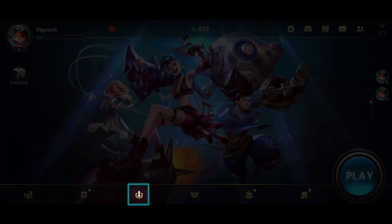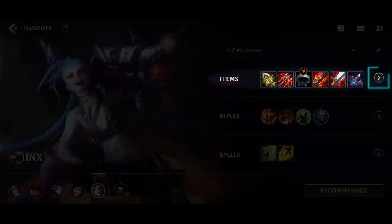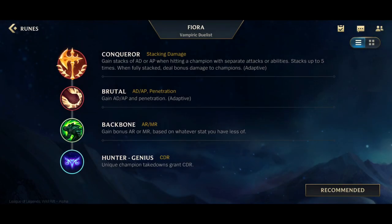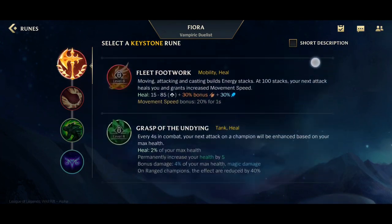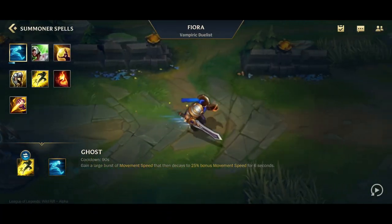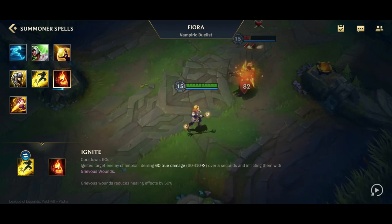The Loadouts tab is a core feature of the client that helps you prepare for each game properly. You can customize the items, runes, and spells you'll bring to the Rift with each champion that you own. You can set at least three Loadouts to adapt to different kinds of builds and playstyles.